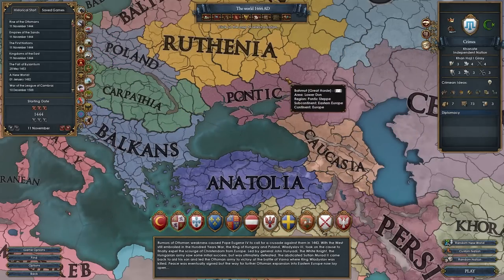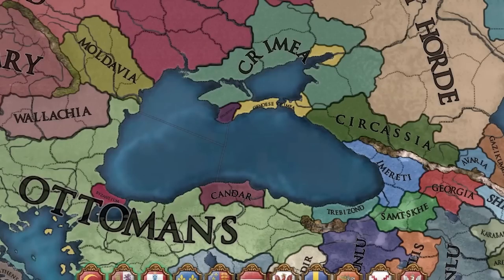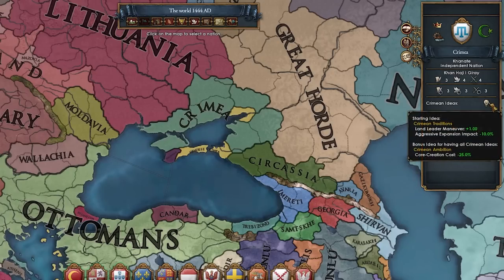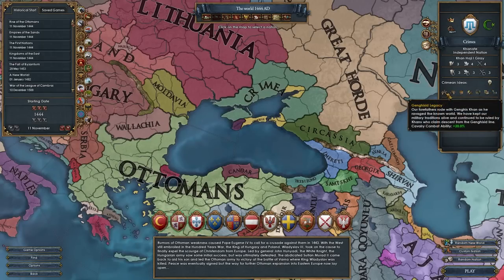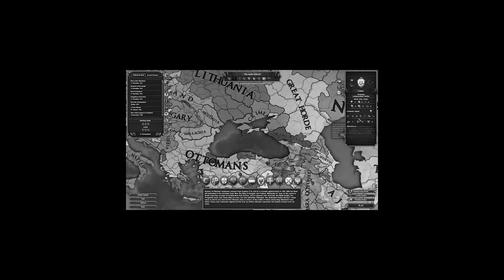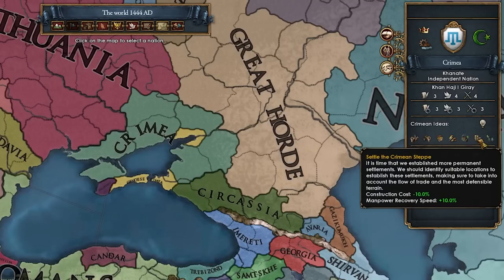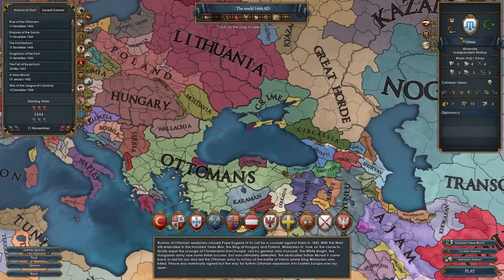Crimea is a horde nation located in the Pontic Steppe region of Europe. I don't even know if we start off with feudalism. We do have this 3-4-4 ruler, so not bad. Our national ideas are actually pretty good — AE impact minus 10%, CCR minus 25% as a finisher, plus 20% cav combat, domestic trade power, looting speed, land leader shock, production efficiency, construction discounts, manpower recovery, and manpower plus 25%. Overall a super nice idea set coming from Crimea.